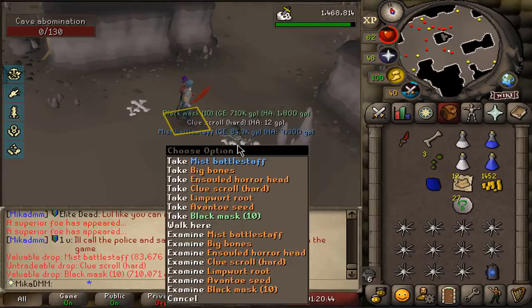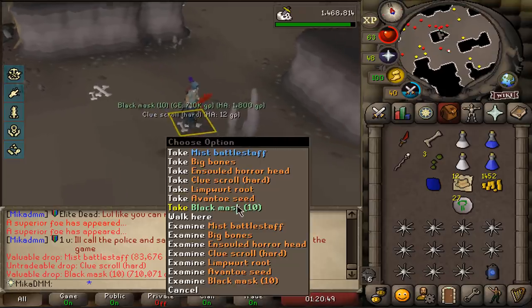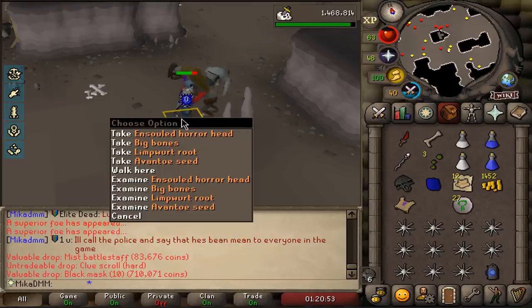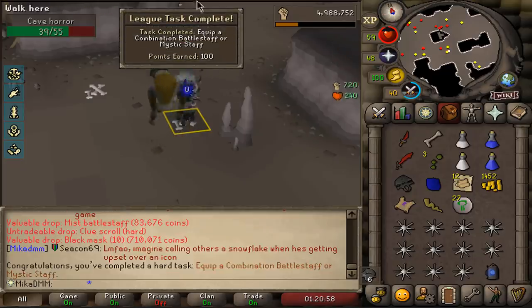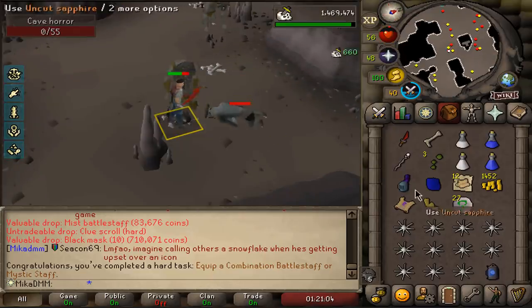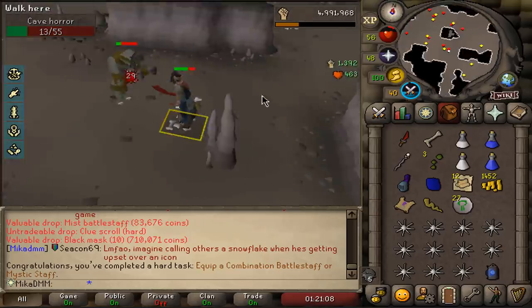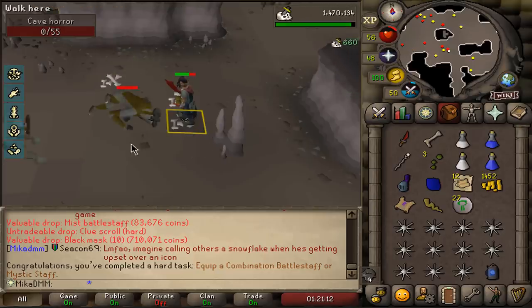Wait — wait, what?! I just got a mist battlestaff AND a black mask in the same drop! 100 points for that and the black mask!